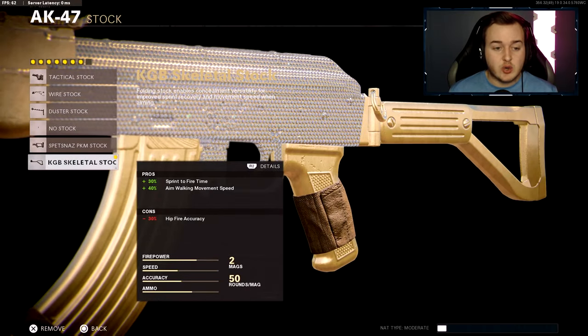Finally, we're throwing on the KGB skeletal stock. That's gonna help with 30 more sprint-to-fire speed and 40 more aim-walking movement speed. This is super overpowered — you'll be able to strafe while aiming down sights like Stalker from MW3, and shoot faster off a sprint than your opponents, which is really nice.